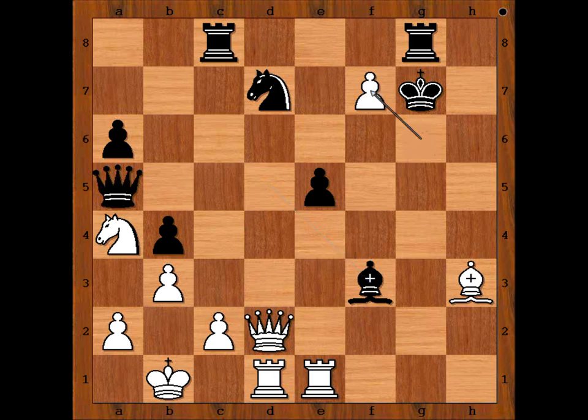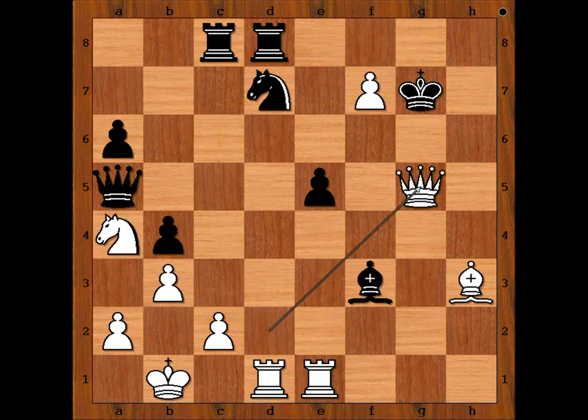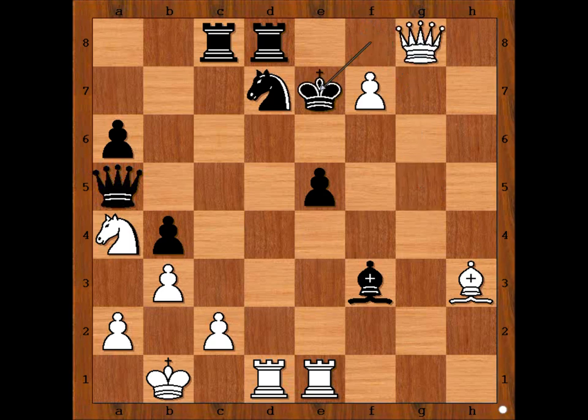Caruana played g takes on f7, attacking the rook. There is no time to capture the rook. Rook from g to d8. Queen to g5 check. King to e7, King to f8. Queen to g8 check. King to e7. White played a move and black resigned. The move is Rook takes knight, check.